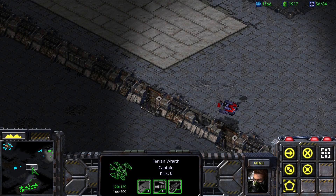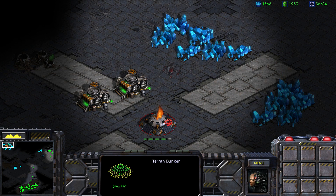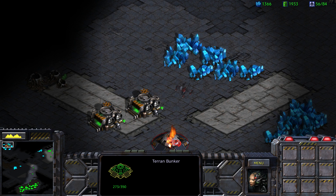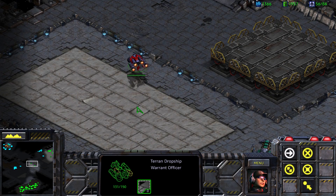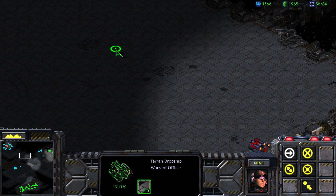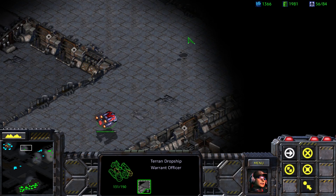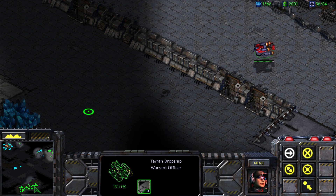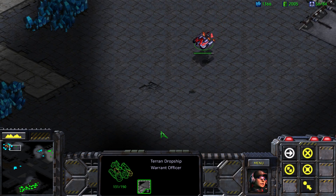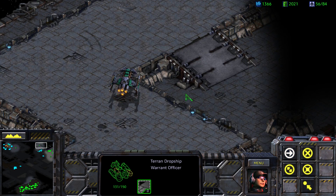You go ahead and take that out. Duke, where are you at? I want you to come scout up here. Literally all that's here is a bunker and two supply depots — that's just annoying. Dropship, I want you to come up here and start scouting as well. Man, at this point this is a double-length episode. Should I split this into two in post? Nah, I won't do that. What I will do is check all through here and see where they've got something else hidden. There is actually a way to get up there that we just never followed.